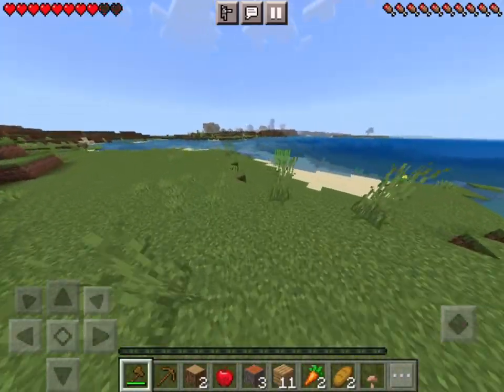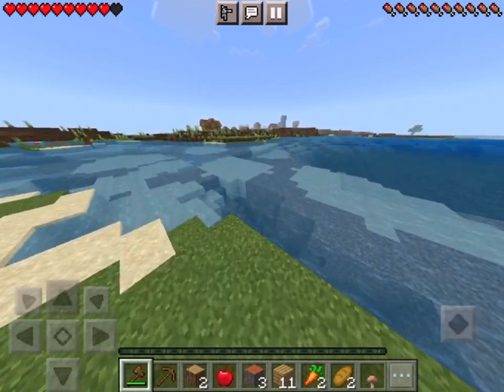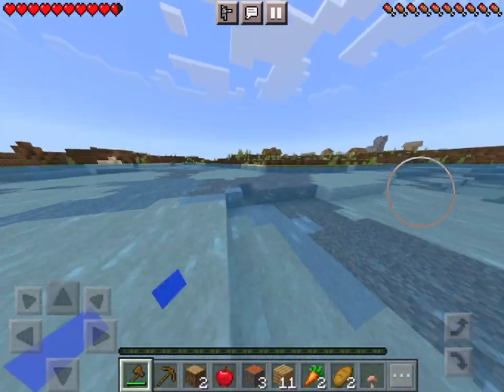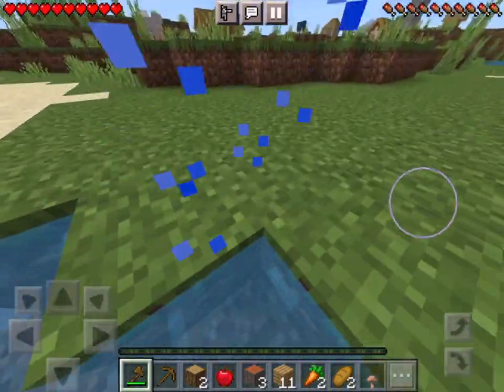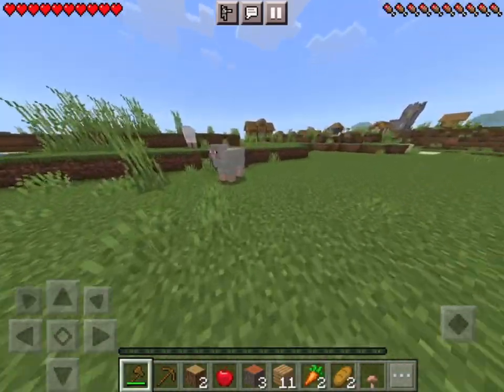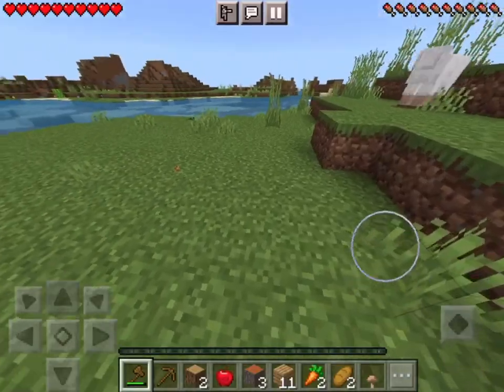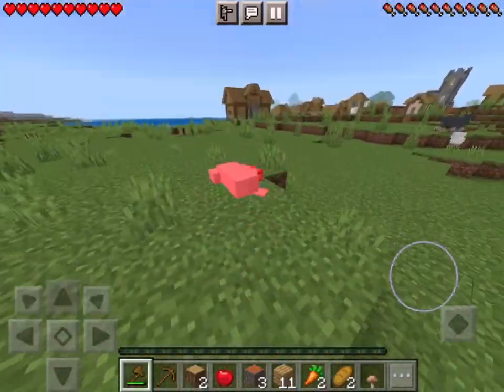The bonus chest gives you wood, and wood is probably the most important thing in the whole game — that's how you make tools and crafting tables. Here are some sheep. You're going to need food later, so jump and hit them because it does more damage.